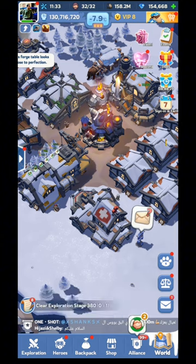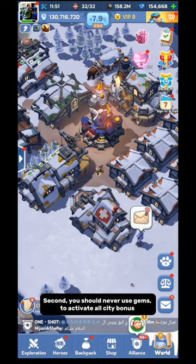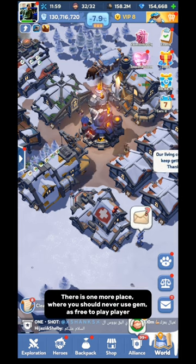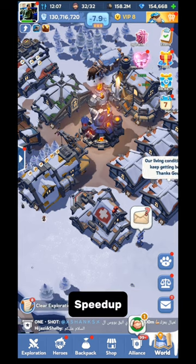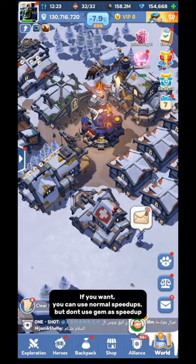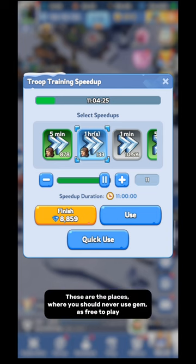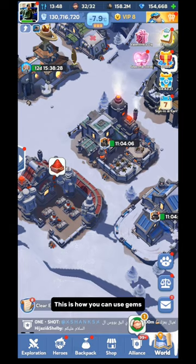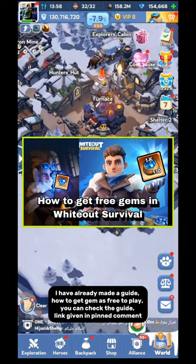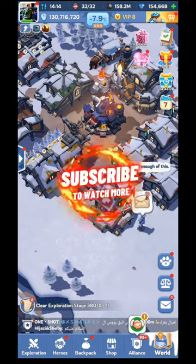Now here are places where you should NEVER use gems as a free-to-play player. First, never use gems to increase VIP level. Second, never use gems to activate all city bonuses. Third, never use gems to speed up any progress like construction, research, or troop training — you can use normal speed-up items, but never use gems as a speed-up. These are the places where you should never use gems as a free-to-play player. I have also made a guide on how to get gems as a free-to-play player — check the link in the pinned comment. That is all for this video — subscribe to watch more.